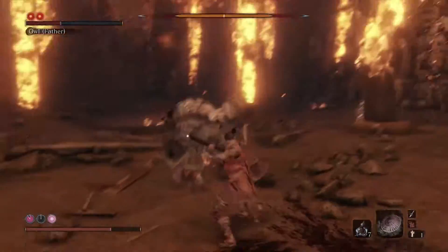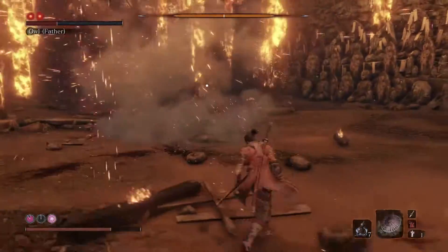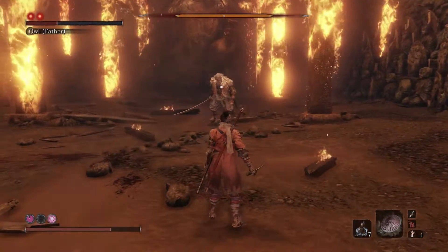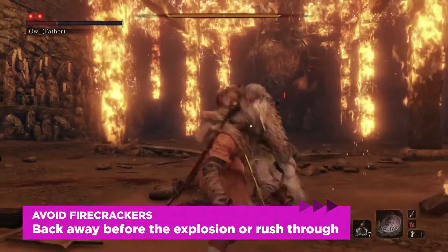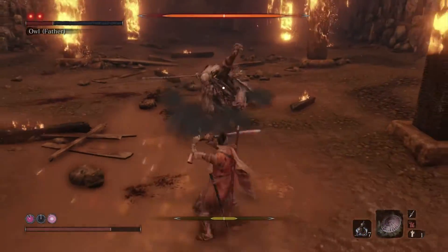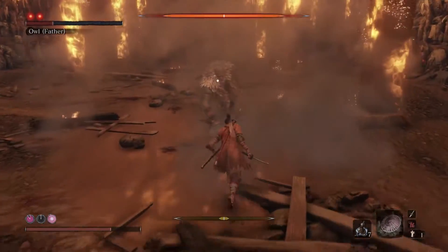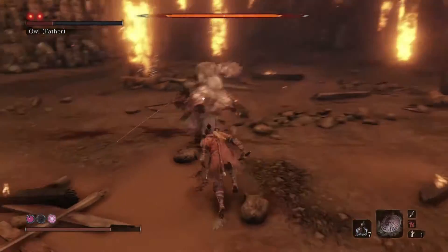If you get caught in the explosion, you'll get staggered and you will take damage. Getting away is the best thing you can do, and it's honestly not difficult. Just watch for Owl's tell — he waves his arm in front of him to spread out the firecrackers. When you see that, get away. Or if you are already running toward Owl, you can run through the firecrackers before they detonate and get a hit in.